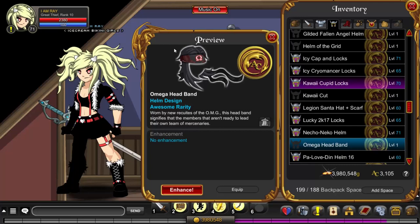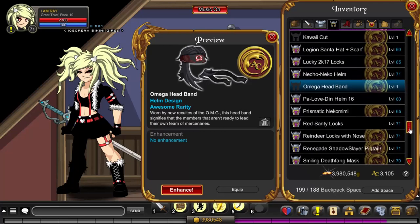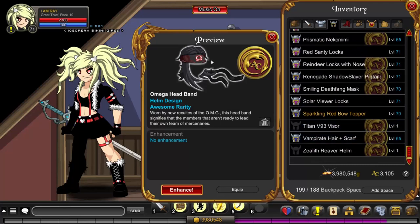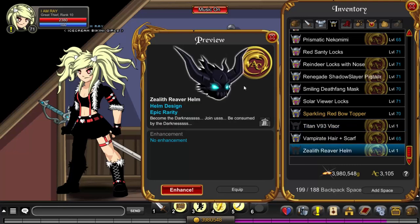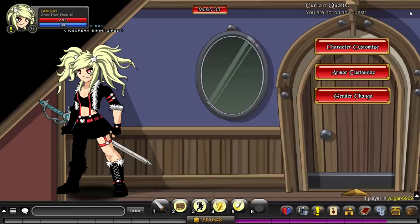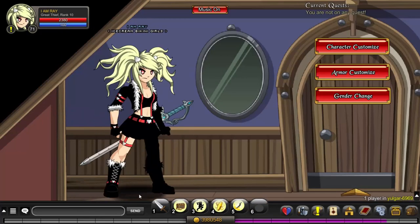Oh my god, holy crap — this is amazing! It has an animated scarf. Oh my lord, this is probably one of the best items I've gotten out of this chest. And what the heck is this other one — that's going to the bank and never coming out. But that Omega Headband is an awesome looking helmet, it really is. All right, I'm going to enhance these items and equip them — I'll see you guys in just a moment.